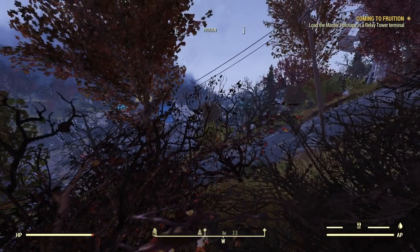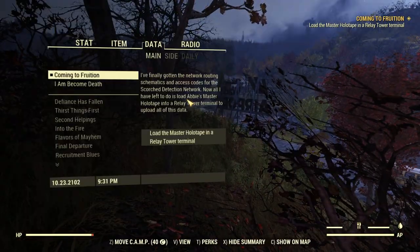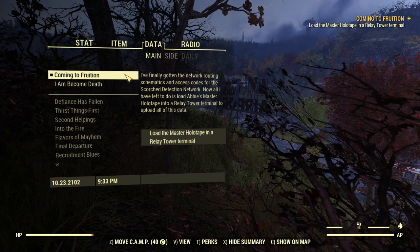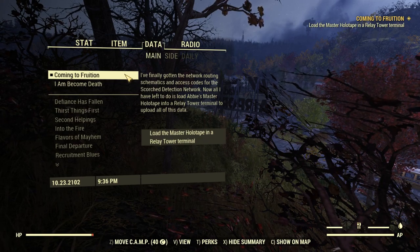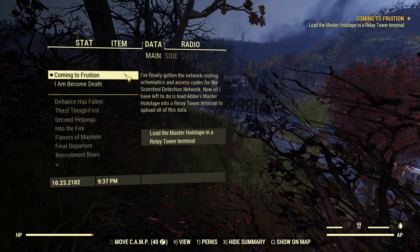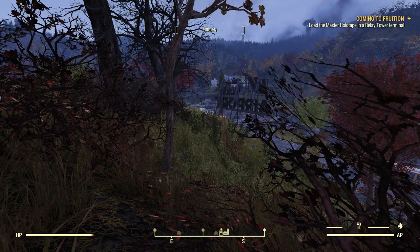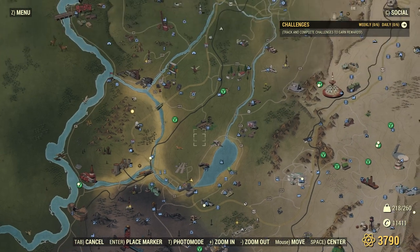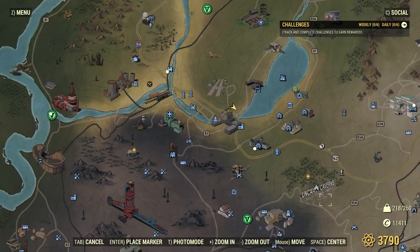Why do I have so many markings on my compass down there? Like locations I'm supposed to go to. Let me look at my quests. We got this one called Coming to Fruition - I've finally gotten the network routing schematics and access codes for the Scorched Detection Network. Now all I have left to do is load Abby's master holotape into a relay tower terminal to upload all of this data. It points me down here. So why do I have so many markings? Well, that's the relay tower I'm supposed to go to - I guess it's just telling me I could go to any relay tower.